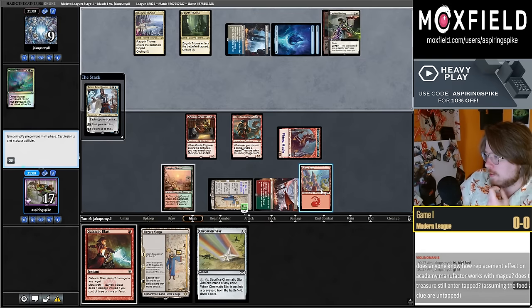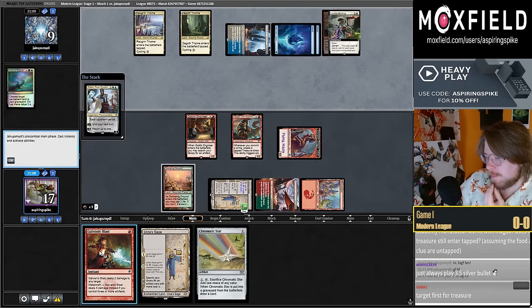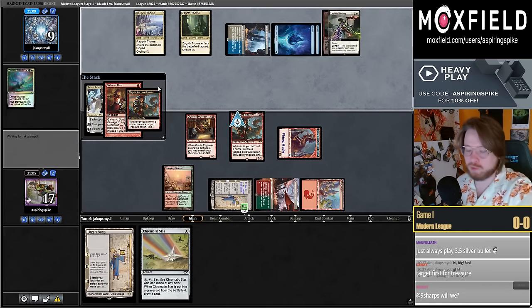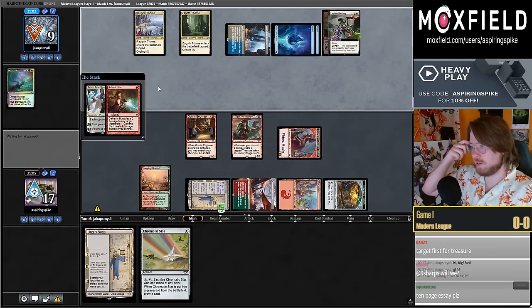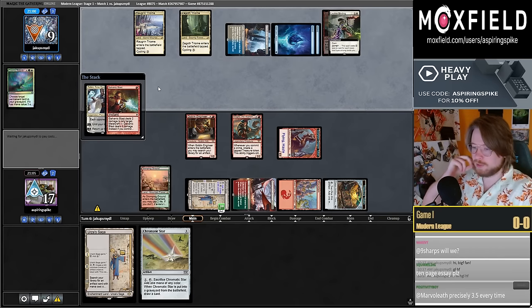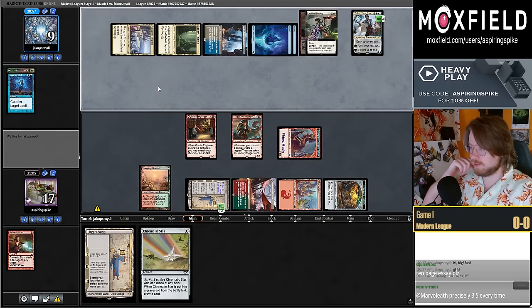I'm going to bounce my token. How badly do I want to commit a crime here — pretty bad. Target first? I already committed a crime with Magda this turn, so there's no point using the Relic tap besides wasting everybody's time. I'll take that Counterspell pretty easily.